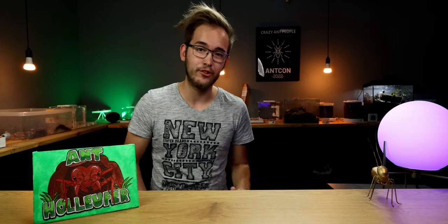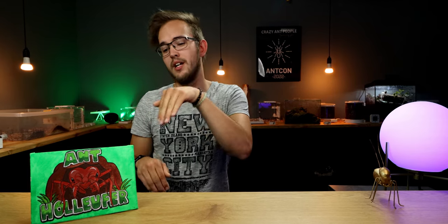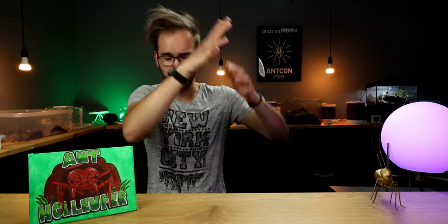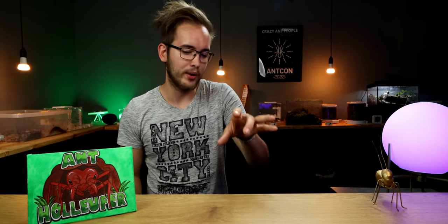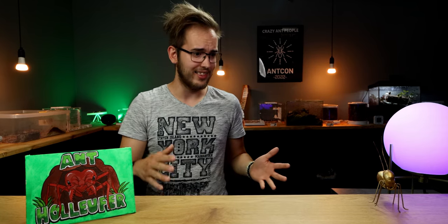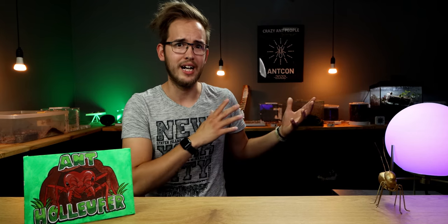A few days later I can now confirm that the queen isn't attacking the other workers anymore. When I look at them, one worker is still going insanely crazy — shaking her butt and going quite mental. I was scared it was the queen, but when I lifted the nest up I could see the queen was just relaxing. We have this one worker still going crazy, so I don't know if she's on her way out or what's happening, but all of them are still alive and I'm taking that as a good sign.